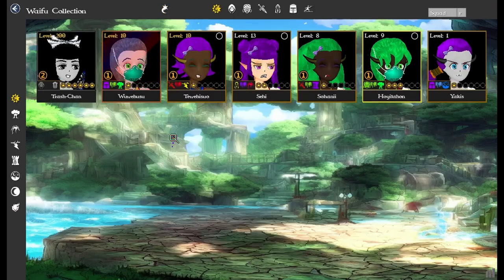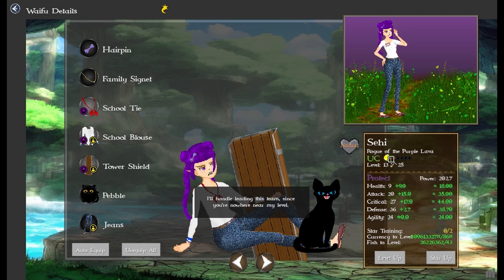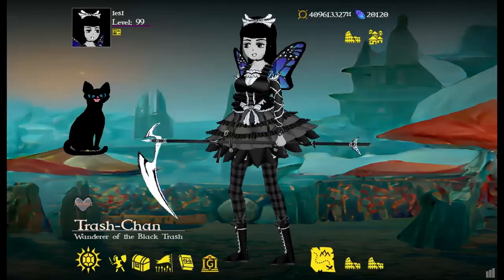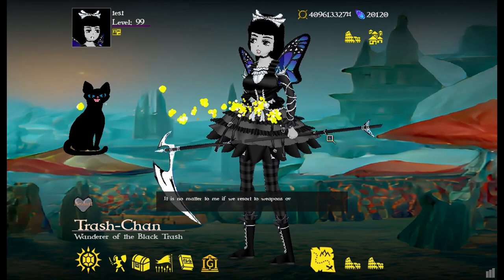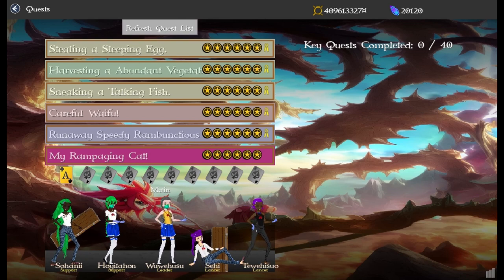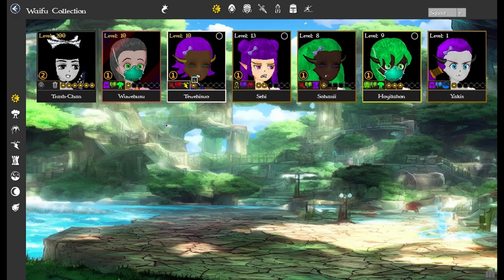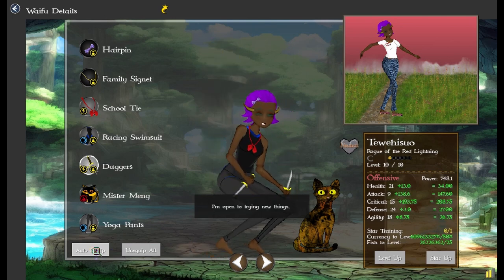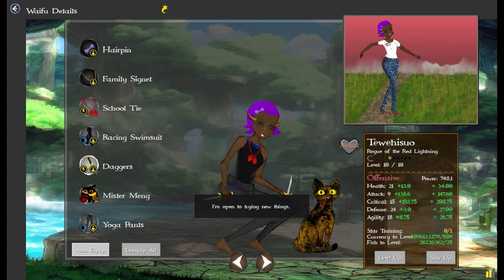Also fixed startup issues — if there's more than one star on a character and you use that character to start someone else up, it's going to properly move everything over. Also fixed a lot of file corruption issues, which obviously I can't show. There was also a problem with expired quests not clearing — they now clear properly. Also fixed a character corruption issue: if one of these characters got corrupted, if you log out and back in, it's going to download from the server and fix the character, which is kind of nice. That's it for bug fixes.